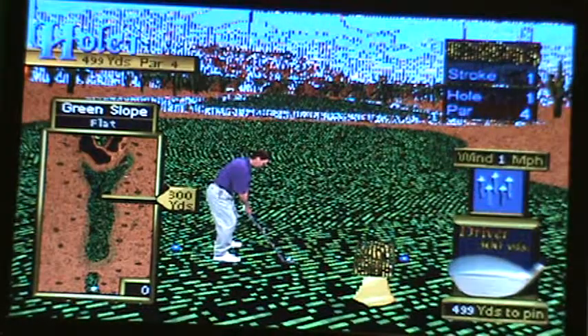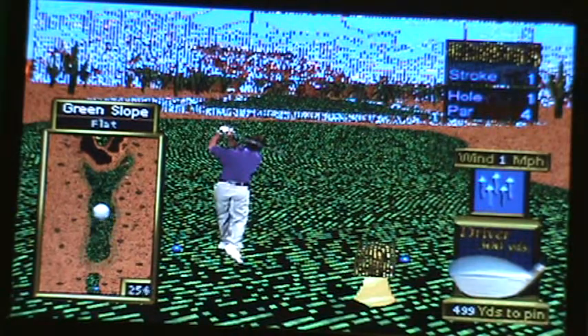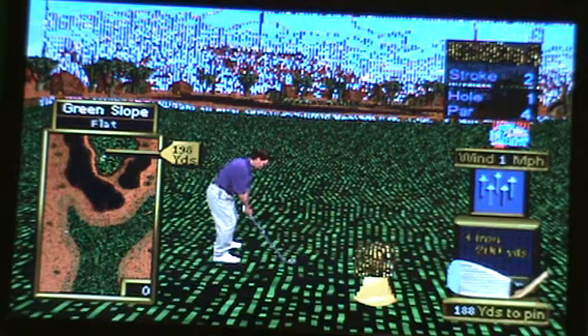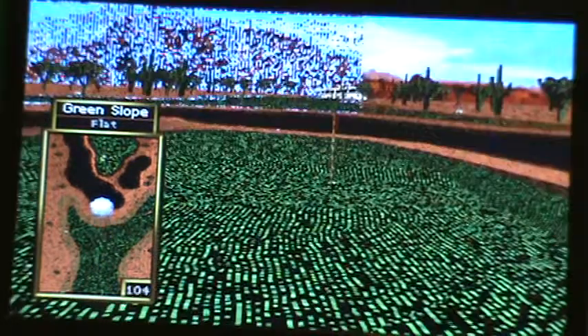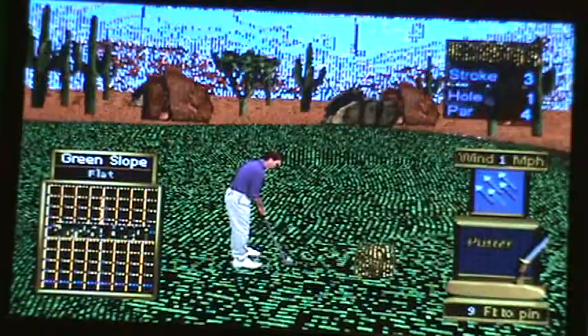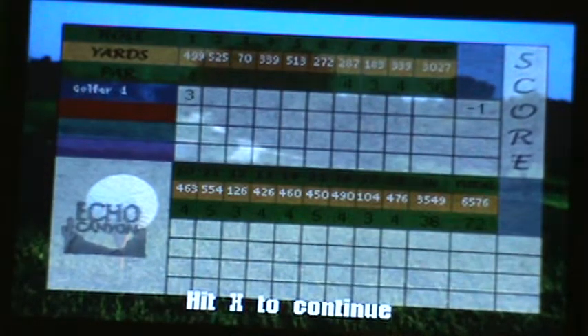Then you can choose your skill level. Hole one, par four. Alright, let's have a great round today. That was a drive. Yeah, GTG!